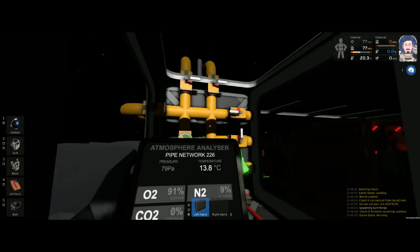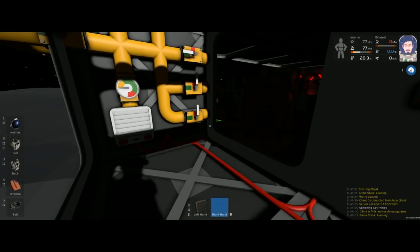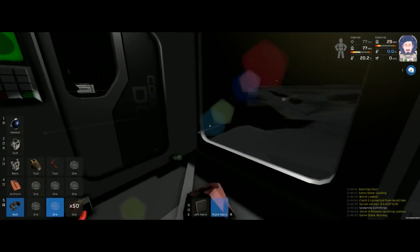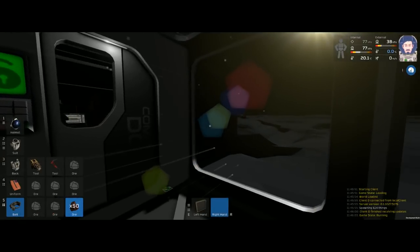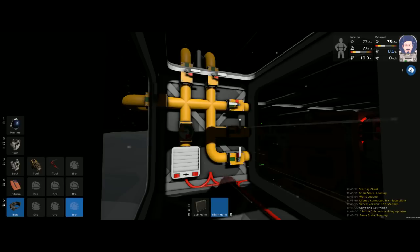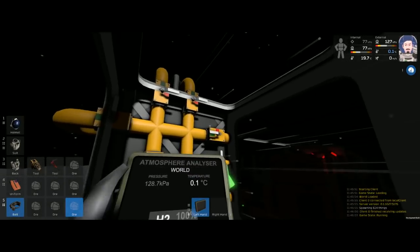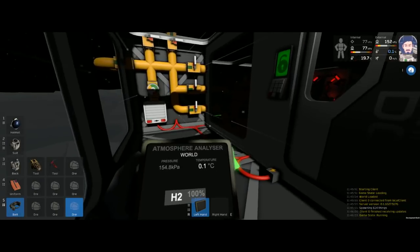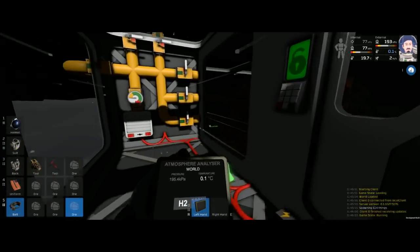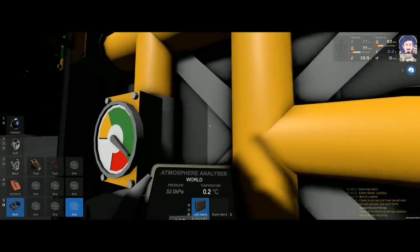I'm waiting for this to complete. I'm going to grab the volatiles and as soon as they're in my hand they're going to start evaporating. From experience I can easily get a couple of these into this room without blowing the room up but the pressure does go up quite a bit. Now that this is vacuumed out to complete vacuum, I'm going to close this valve.